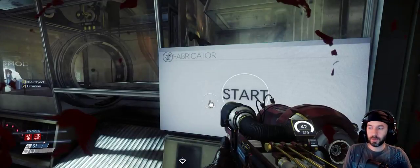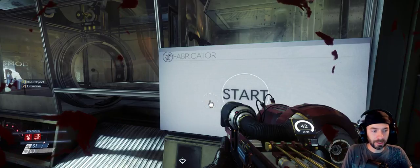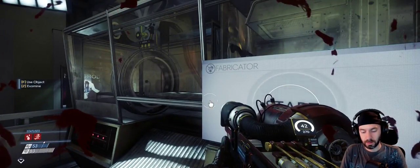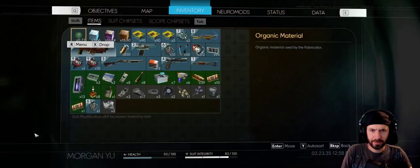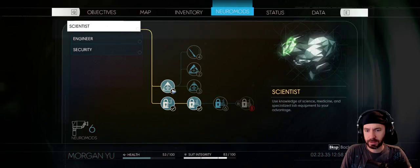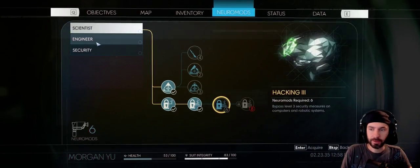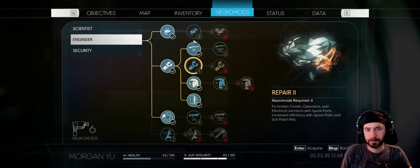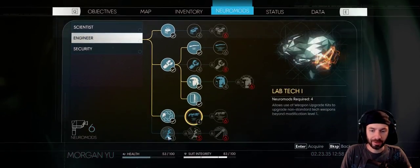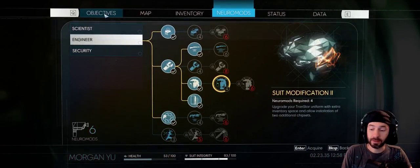We just fabricated some Neuromods — we learned how to do that. I spent one on Scientist, I still have six left. I'm thinking about Hacking 3, Leverage 2, Repair 2, and Suit Modification 2. I'm thinking a lot of things.